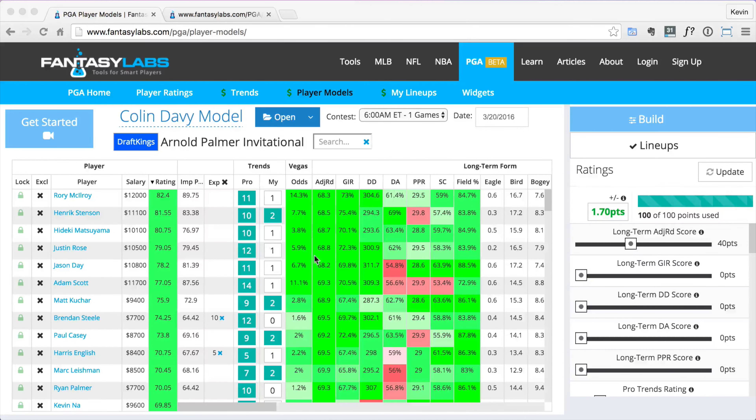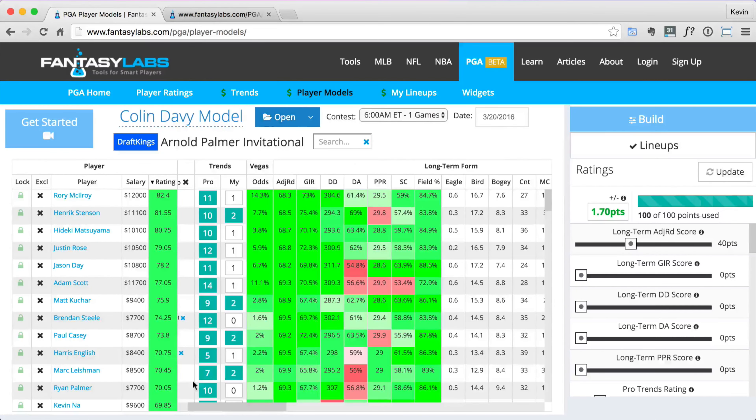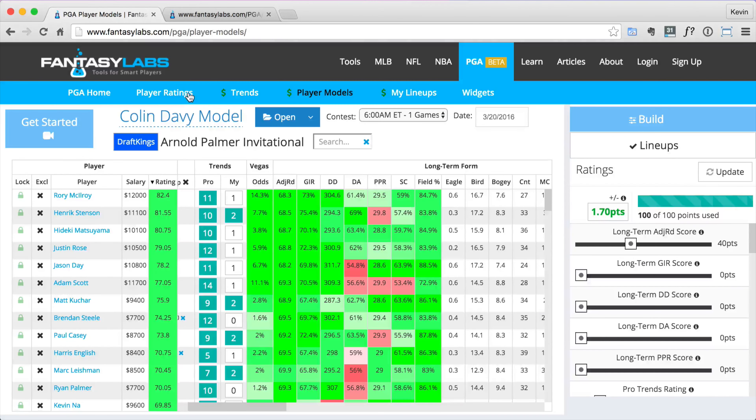Sign up for a free account and you'll get access to all of these premium tools absolutely free. Right now I've got the player model loaded up — I went with the Colin Davey model. There's a bunch of different models you can choose from or you can create your own. You can check all these different stats about each golfer, the pro trends, and your own trends. Go to thesportsgeek.com/FantasyLabs to create a free account and get access to these free PGA tools.